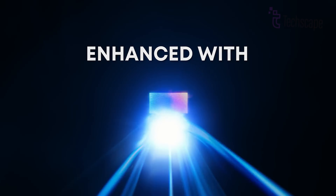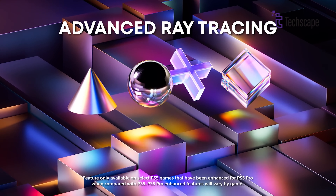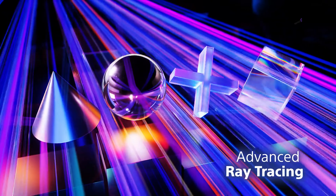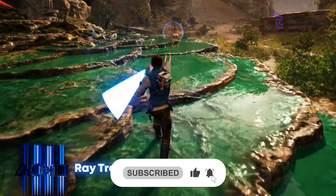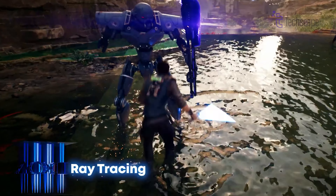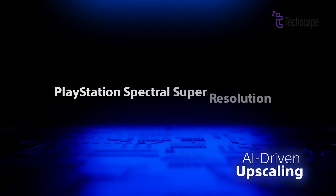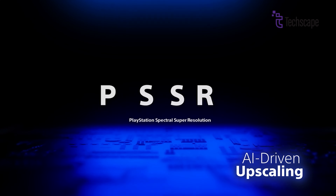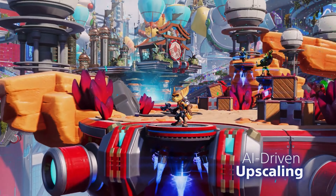The PS5 Pro introduces great performance enhancements, focusing on advanced ray tracing capabilities that can cast rays at double or triple the speeds of the current PS5. This results in more dynamic reflection and refraction of light, pushing closer to PC-level quality. A standout feature is the new PlayStation Spectral Super Resolution, an AI-driven upscaling technology that dramatically improves image clarity and detail.